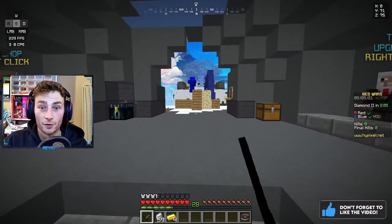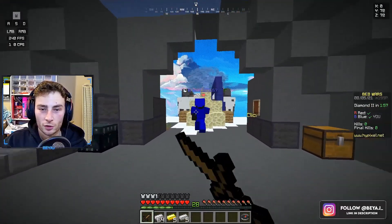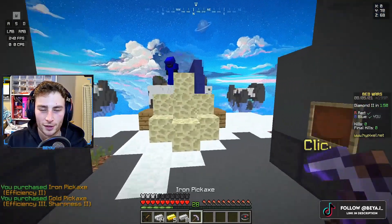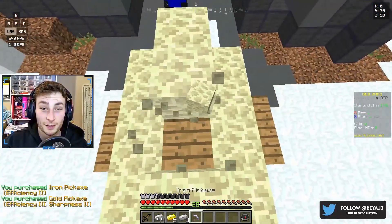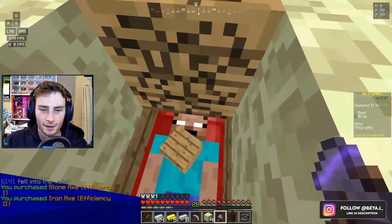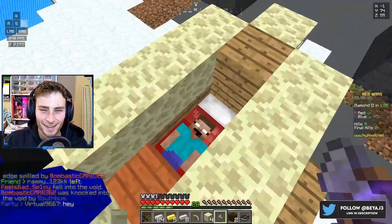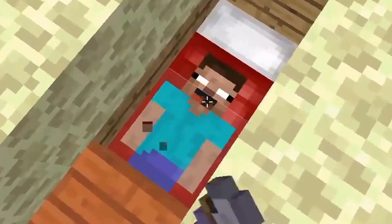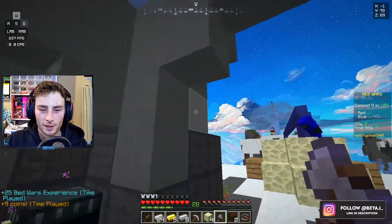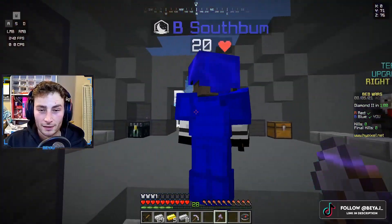Now for the pièce de résistance — the absolute, by far, without a doubt best part about my texture pack. Virtual, stop covering the bed for a second. I'm going to need to get an upgraded pickaxe to show you guys, sorry Virtual, this has to be done for the content. The best part is the bed! Oh my god, look at it — it's amazing. It's me! Every bed I see has my beautiful face on it, with my little tongue sticking out and my eyes looking in different directions. That is by far the best part of my texture pack.